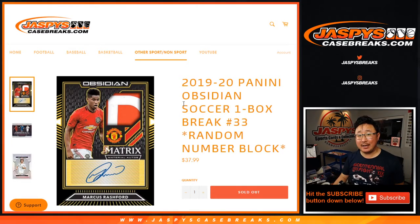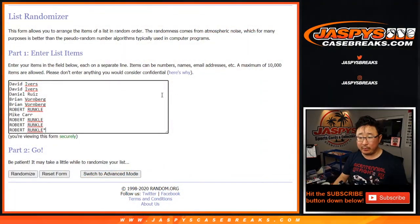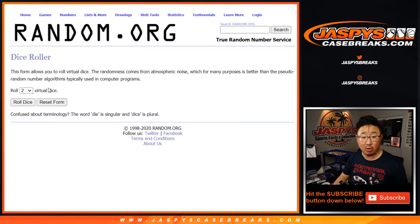Hi everyone, Joe for JaspysCaseBreaks.com coming at you with a 2019-2020 Panini Obsidian Soccer One Box Random Number Block Break Number 33 from JaspysCaseBreaks.com. There's the little lonely box right there. There are the people involved in the break and the numbers right here. Let's roll it.